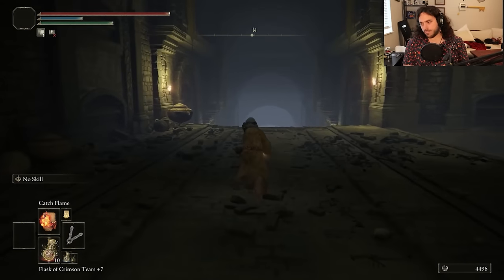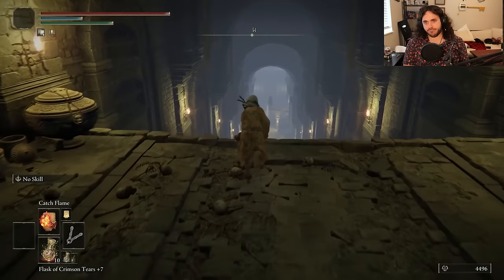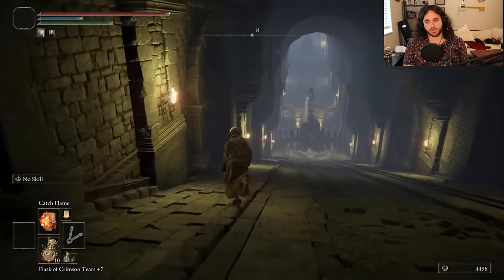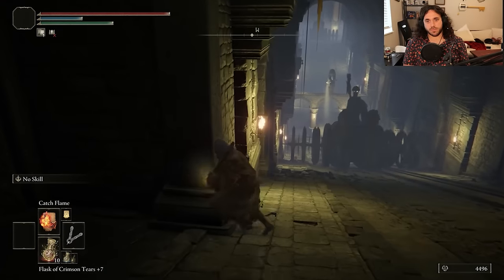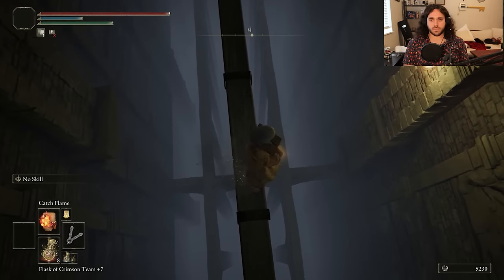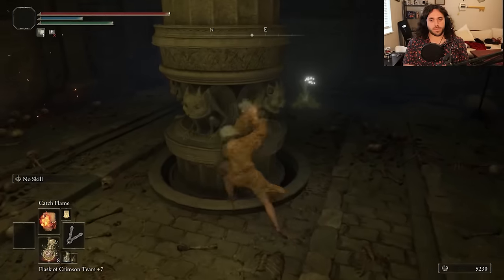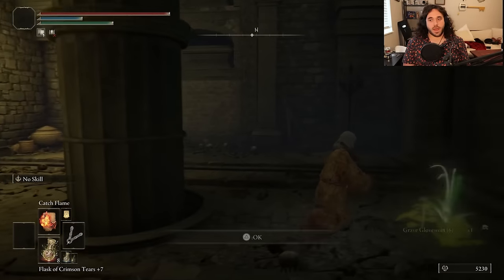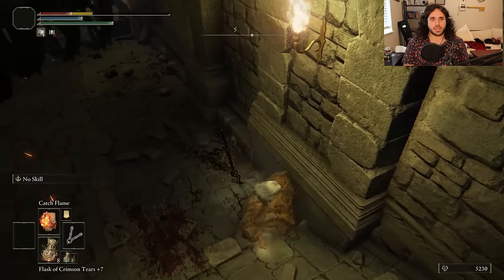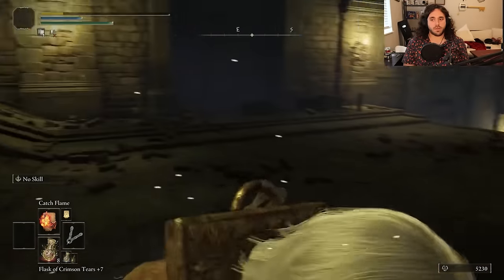Before we even get to the Crucible Knights, we have to go through the dungeon, and the dungeon is also bad. We're not gonna spend a whole lot of time talking about it because it's not nearly as bad as the boss fight. Avoid a chariot, do some patented FromSoft platforming — always reminds me of the section from Donkey Kong 64 where you have to rescue Tiny Kong. Bonk the pillar — it blows up the chariots, except it didn't, because the chariot's still here and killed us. That opens the path to the boss next time.